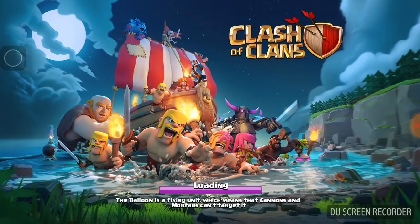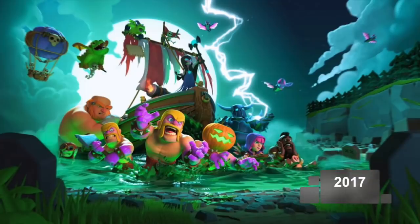Moving on to the Builder Base Halloween version — it is even cooler. You've got a really eerie greenish dark glow coming from everything. The P.E.K.K.A. has turned into the Super P.E.K.K.A. with his super electric powers, the barbarian has a glowing pumpkin head, and all the barbarians have turned into Rage Barbarians. You've got the Baby Dragon, the Night Witch, the Cannon Cart, the Boxer Giant, and the Bomber — all Builder Base troops. Interestingly, the Hog Rider is still here despite the rest being strictly Builder Base troops.